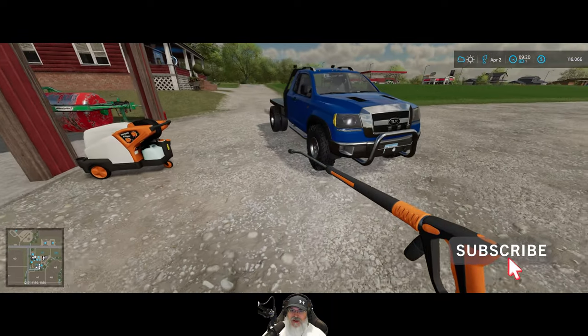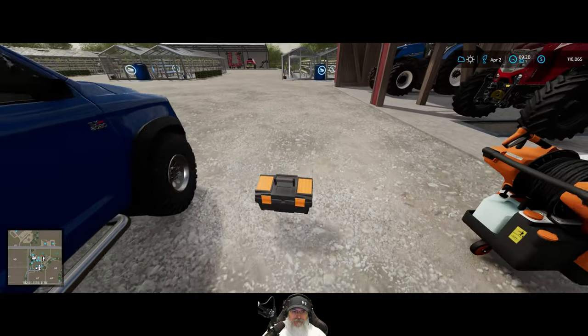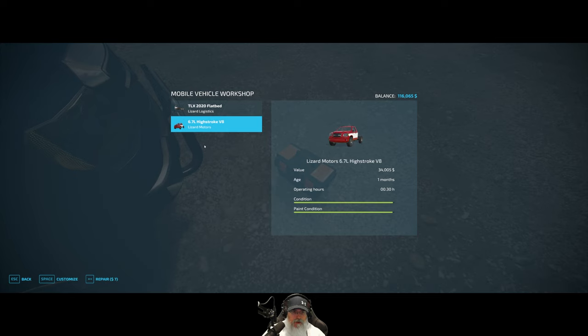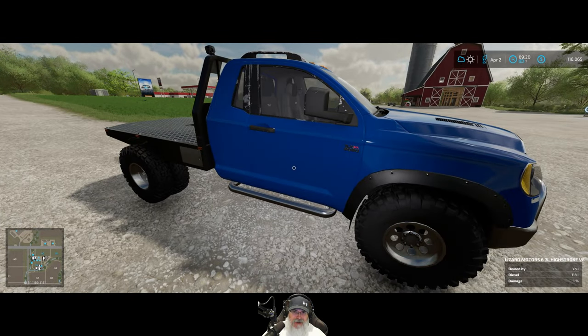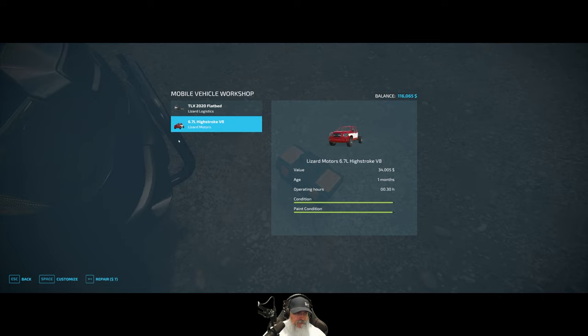That can't possibly be right - it's a brand new truck, we paid fifty thousand dollars for this thing. We're going to repaint it and we're not going to pay for it, because that's just crap. But wait - it says the paint condition is good? Why does it look like that? Something is off here. It's not giving me the option to paint - it'll only repair for seven bucks.